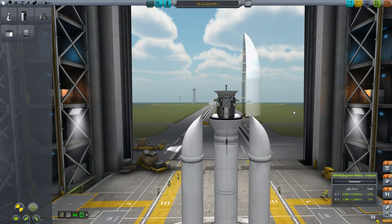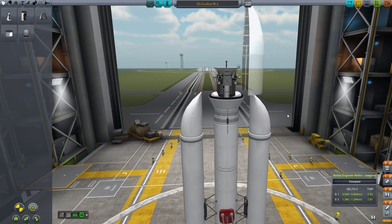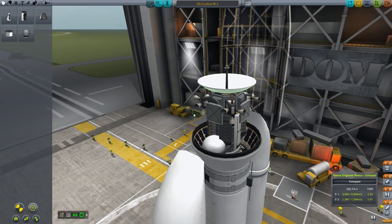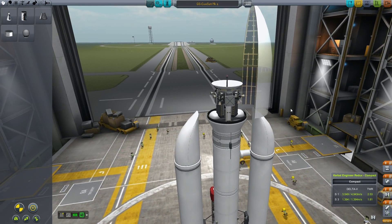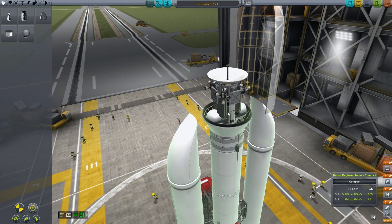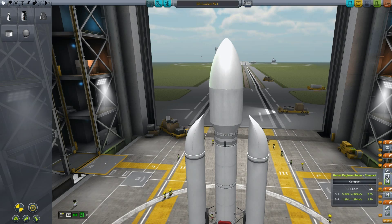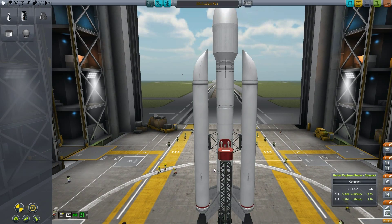Welcome back. I built this whole thing — this is our probe sitting nice and neatly inside this fairing base. I'm getting frame rate issues again but I'm just going to go with it. There's our probe sitting in there, very nicely. It has one main antenna and two ones on the side — you'll see in the far future why we have all of that. It has some RCS, some batteries, and a radiator which I'm not even sure I need since I've never had anything overheat.